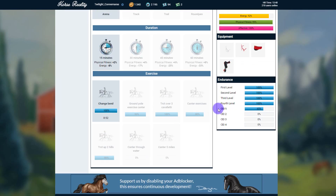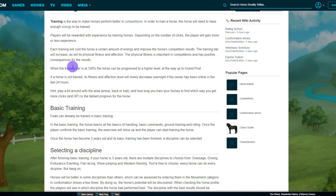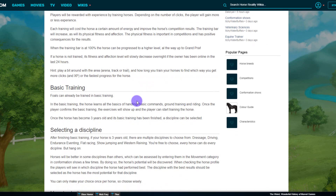We can see Wonder is on CEI 1 at 65% — she's completed 1st, 2nd, 3rd and 4th levels, and every time I complete a level I get the option to level this horse up. We also have the round pen now, which means once your horse is trained to 100% in a level you can still exercise it if you purchase the round pen from your estate. If a horse is not trained, its fitness and affection will slowly decrease overnight if the owner has been online in the last 24 hours. It'd be interesting to play around with the area, arena, track or trail to find which gets you more clicks and XP or fastest progress.